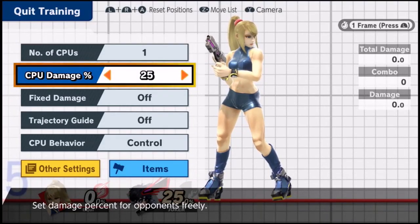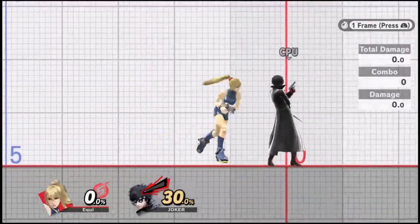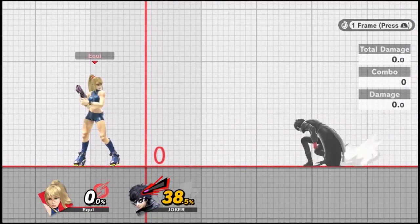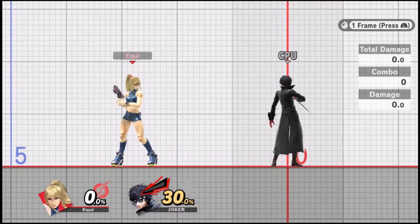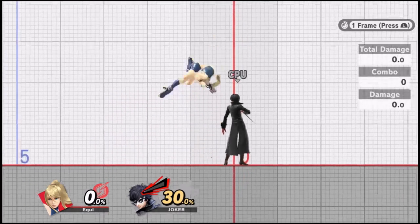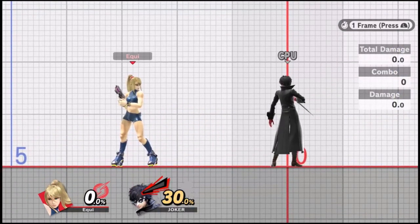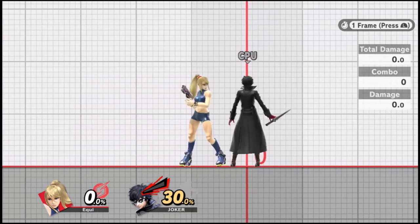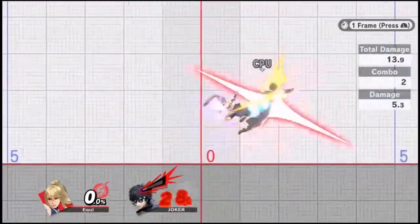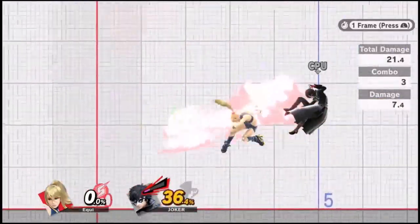The opponent is considered to have low knockback up until around 25% if they're a mid-weight. Below tumble percents, the opponent can't DI the attack, which means follow-ups at this percent will be extremely consistent. There's nothing the opponent can do to change where they get launched by the Nair or how you can follow up.